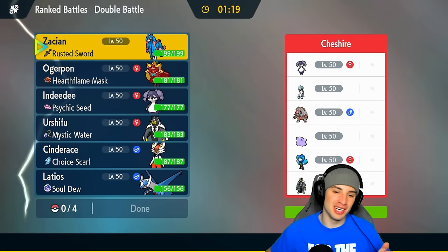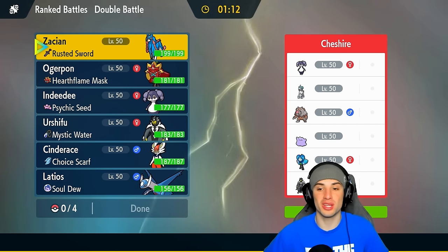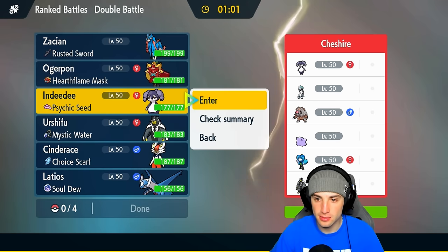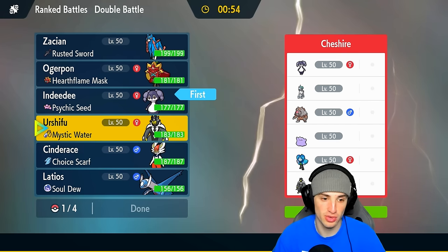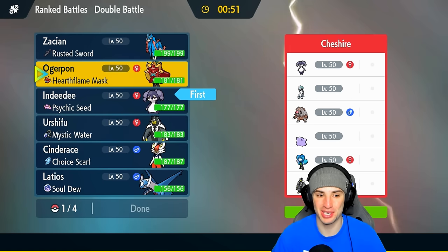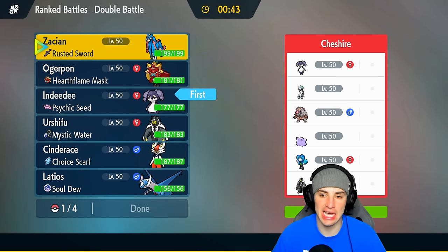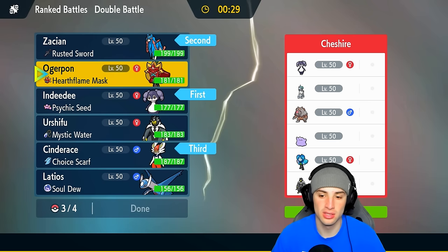Moving on to our final match — I would love to go three and oh with the rabbit. We're going up against an Ice Rider Calyrex Trick Room team in match number three, with Blood Moon Ursaluna, Indeedy, Ditto — actually a great Pokemon in restricted format — Urshifu, and Water Absorb Ogrepont. We obviously have to lead Indeedy to Imprison Trick Room. I'm going to lead that and probably go Zacian alongside it — I just think Zacian is a really solid lead.